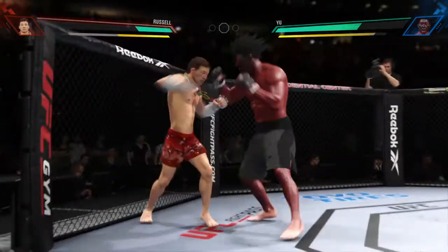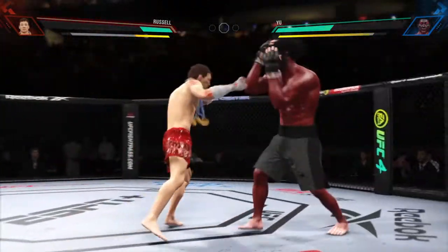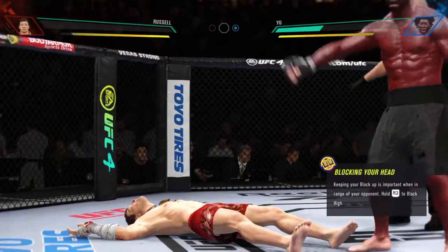Oh, and he connects with a punch there, DC. You gotta like what you see. I mean, the speed at which he throws is crazy. Well, this striker knows one direction — that is forward. And just like that, the fight is over!